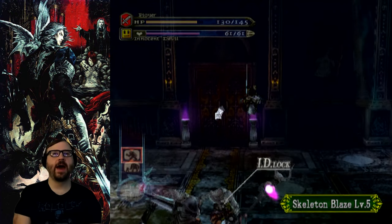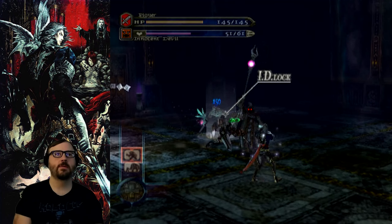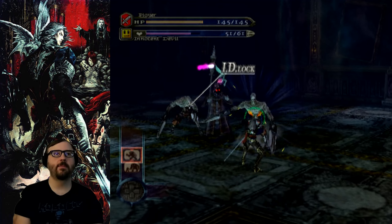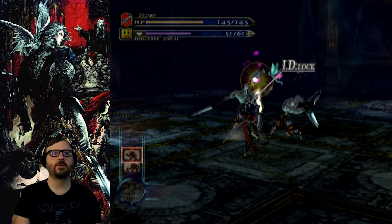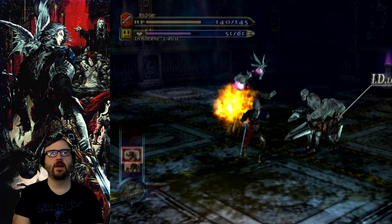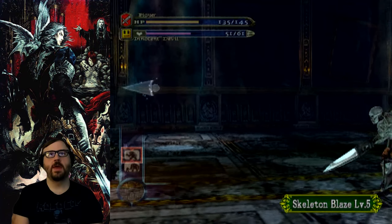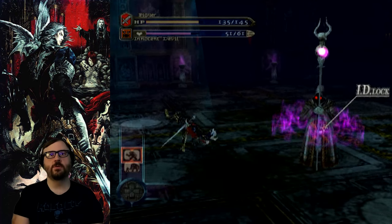I'm not sure what that ID lock does. I think that makes your summon lock onto them, maybe? Because then I can change my lock on like this. It's tough to lock onto the guy you want to lock on sometimes. It's definitely got some clunk to it, for sure.